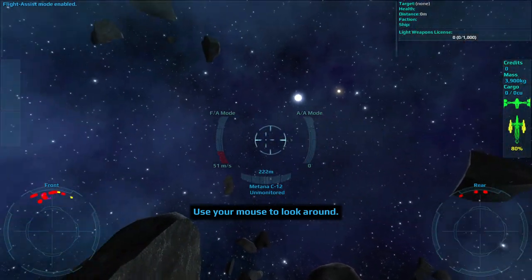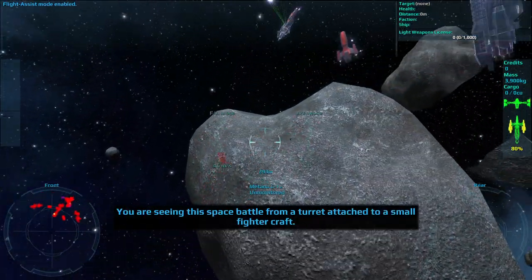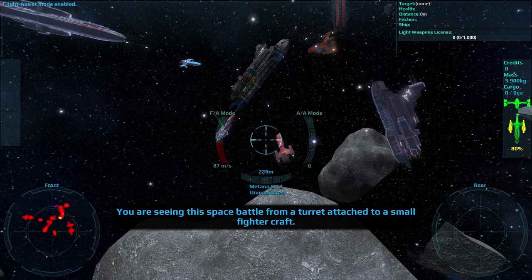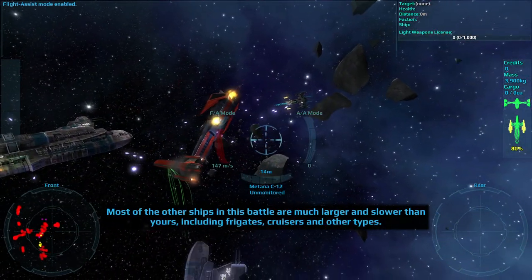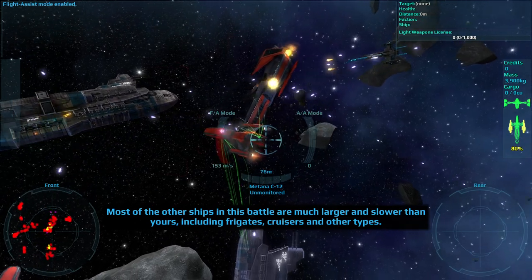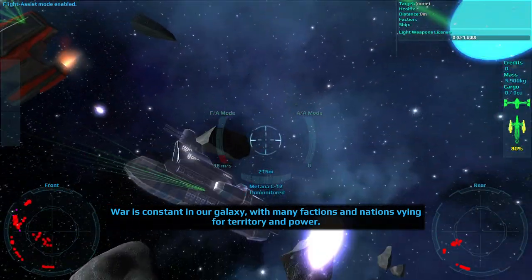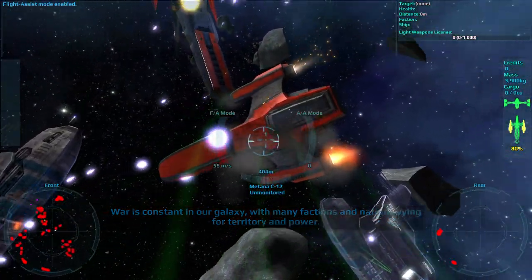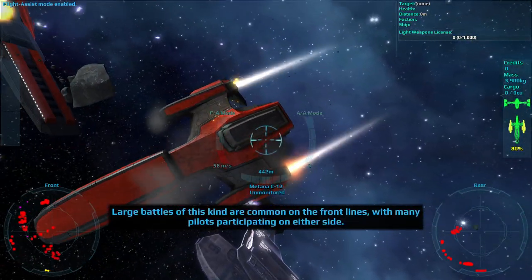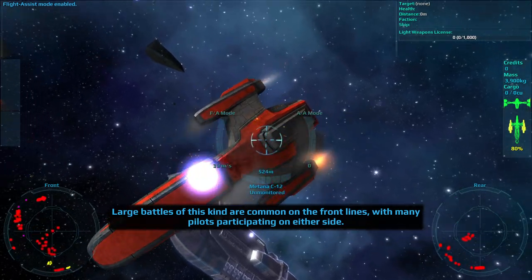Use your mouse to look around. You are seeing this space battle from a turret attached to a small fighter craft. Most of the other ships in this battle are much larger and slower than yours, including frigates, cruisers and other types. War is constant in our galaxy, with many factions and nations vying for territory and power. Large battles of this kind are common on the front lines, with many pilots participating on either side.